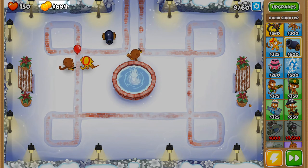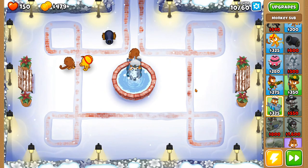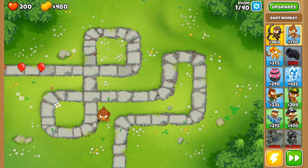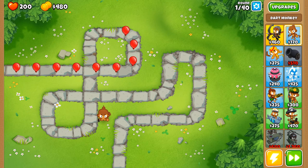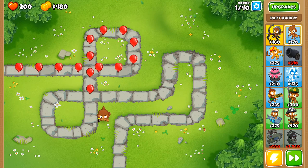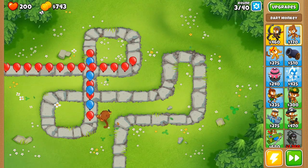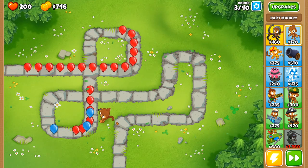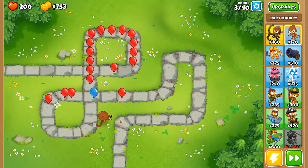Every available monkey type has an initial range, attack type, or perhaps a special ability. To oversimplify: some are better at attacking strong single targets, others are better against large groups. You win the game if you survive a set amount of increasingly difficult waves, which become more intense and complicated toward the end. The enemy balloons come in a huge variety of types indicated by their colors. The weakest basic balloon is red and moves rather slowly — you can pop it by damaging it just one time.